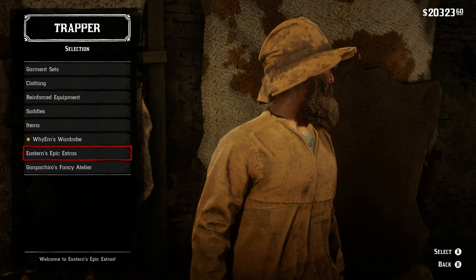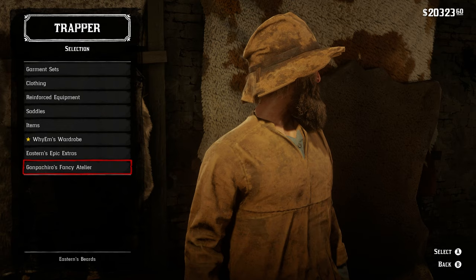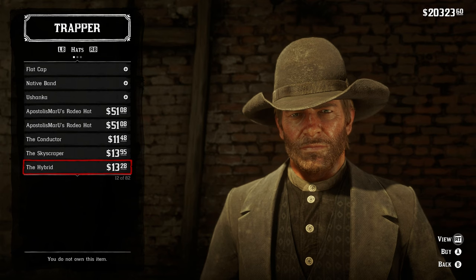Whenever you go into the menu to buy stuff, you should see YMZDLC wardrobe, Eastern Epic Extras, and Campanchero's Fancy Atelier. You should be able to scroll through all these selections. You can see we have a nice variation of hats and some pretty cool coat variations as well.